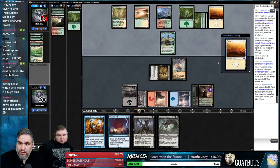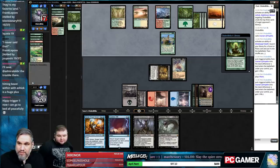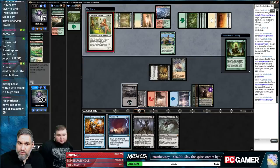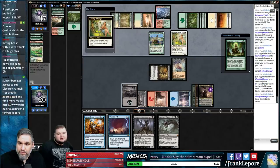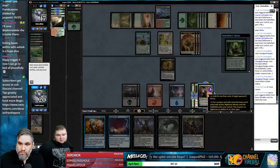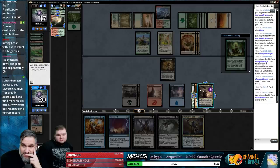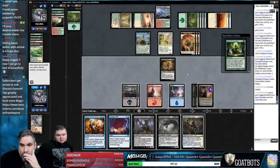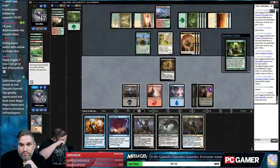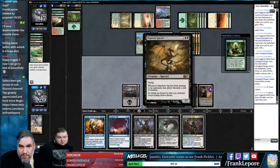Planeswalker on top — you probably like that a little better. Zenith on top. Actually we're just going to exile it. Just a young goat boy — probably not paying for this. I actually feel like we should bounce this guy. Like they're going to tap these three and do a thing; I'd rather just bounce. But then they get Green Sun's Zenith, which is pretty bad. Just exile — then they block our Hypnotic Specter.